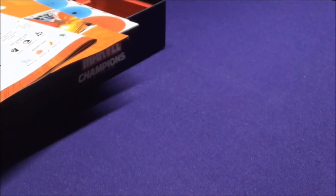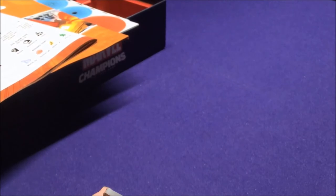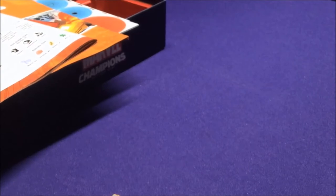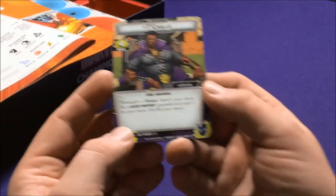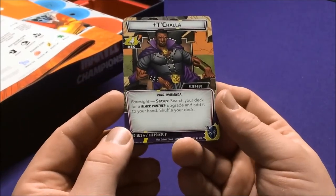Leadership really fits Captain America better — he has cards involving allies, so it makes more sense for him to have it. Now let's look at Black Panther — T'Challa. His setup ability Foresight lets you search your deck for a Black Panther upgrade, add it to your hand, then shuffle. So right away he gets a free card.